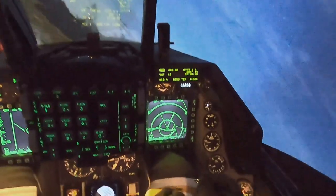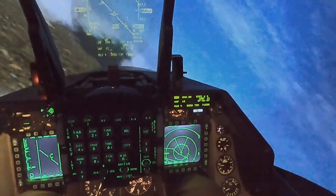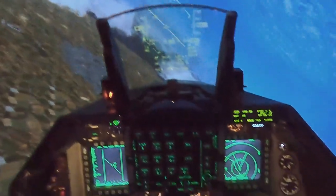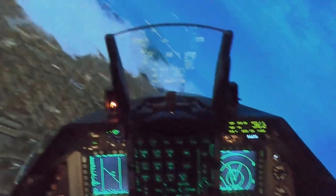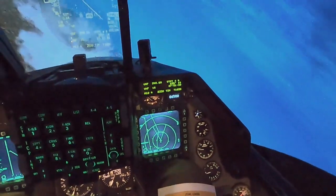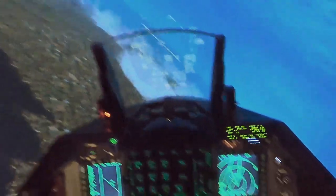He responds — Gamble 6-1, Troll 3, copy. So his call sign is going to be Troll. Troll, Gamble 6, two F-16s, 20 miles south, 14,000 on station. For the check-in I narrowed it down to call signs, number of F-16s, my location and distance, altitude, and advising that I'm on station.